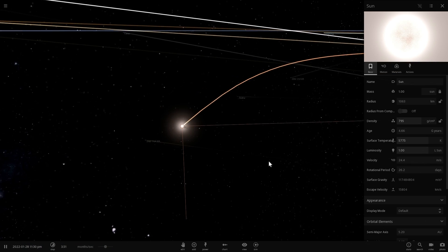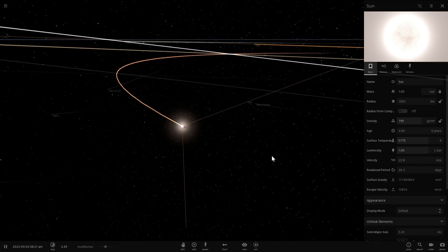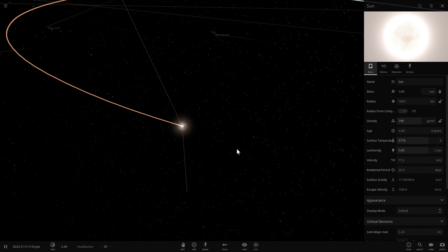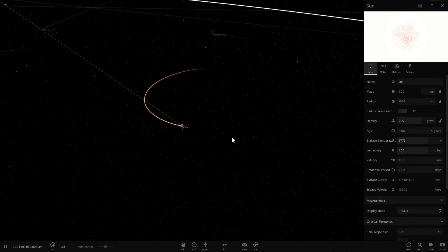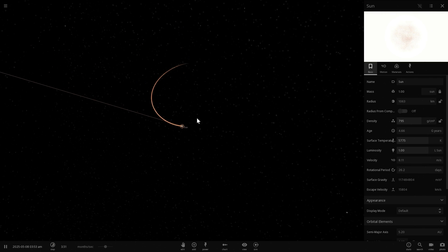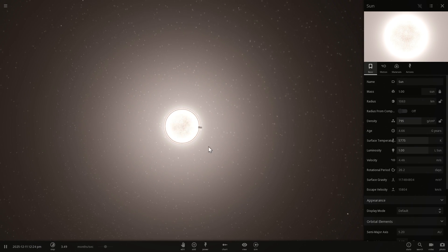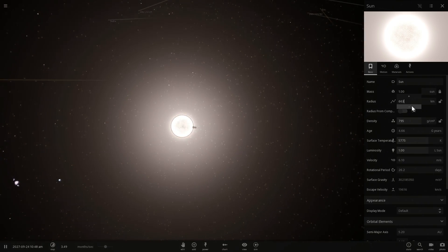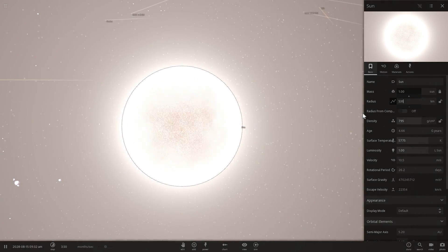Why is it moving? Well, it was always moving. It has a barycenter — basically a center of gravity — with Jupiter. Jupiter is so massive that it actually creates a barycenter with our Sun, but because the Sun is so big we don't really see it. Now that the Sun is really small, it's much easier to see the barycenter, and that's why the Sun is moving.